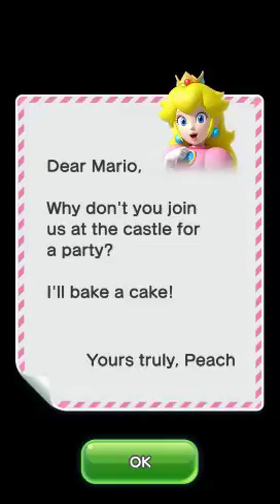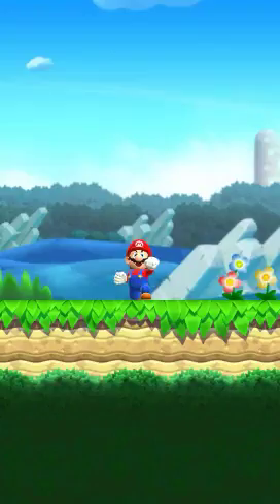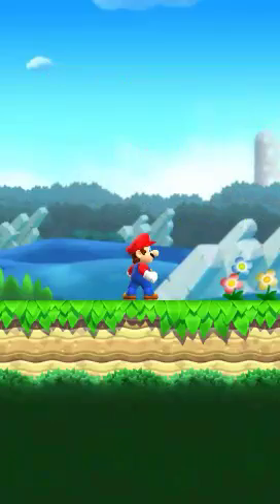Okay, Peach. I'll be there. Go Mario go! Oh my, Bowser. So this is what it'll look like when you load into the game. 'Ha ha ha, I'll be taking that cake and Peach too.' Okay, I don't care. I don't really like her anyway, but you can have her. Oh, I guess I have to play Super Mario Run.